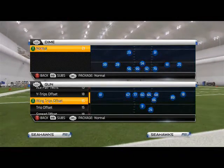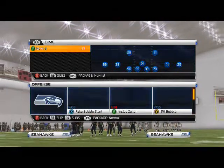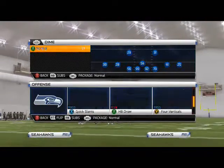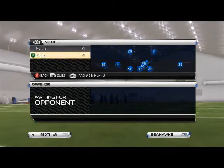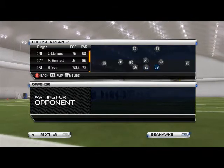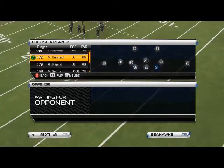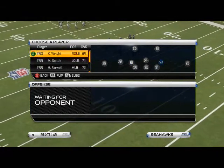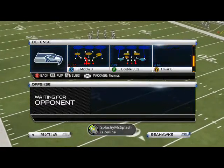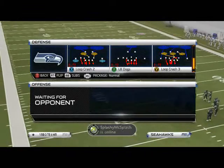What's up, Madden 25 gamers! Today's blitz of the day, we'll be taking a look at some pressure out of the Nickel 335 formation. I've been really working on this formation a lot lately. The play we talked about the other day was the Loop Crash 2. Let me sub in some better defensive line here with the Seahawks — Seahawks are the best team in the game, I don't care what anybody says, way better than the Niners in my opinion.